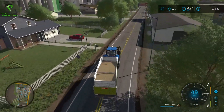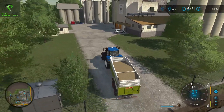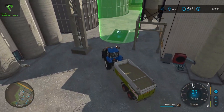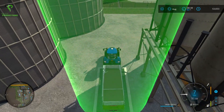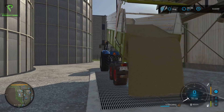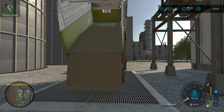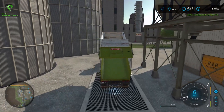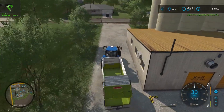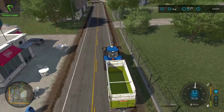It looks like the grain mill is in this industrial park-looking area. I'll drive on the wrong side of the road, we'll slow things down a little bit. Where do I dump this? Looks like right there, which would make sense. There we go — look at it all going in there. That's 36% transported. I'm not sure what the actual contract is at, but I'll see you over at the farm, assuming I don't crash into people.